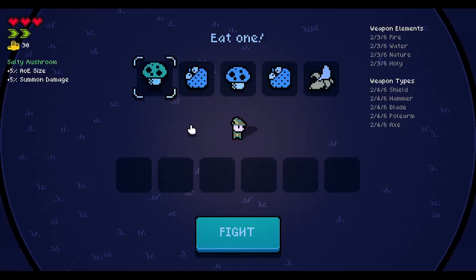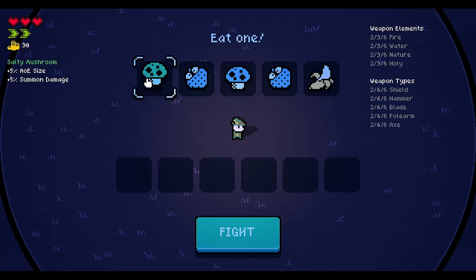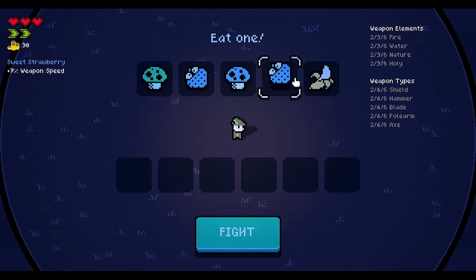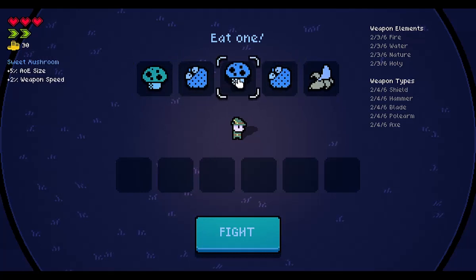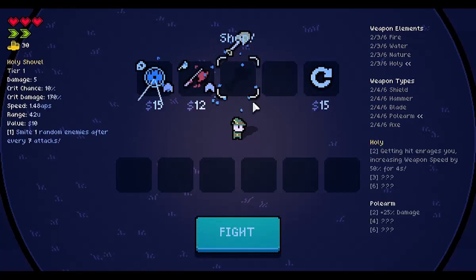Okay, that did not work out so well for me. So let's check out some other guys here. Salty Mushroom — area of effect, summon damage. Weapon speed. AoE size, weapon speed. Weapon speed. Crit chance and crit damage. These are the same? Oh, they're literally the same. We're just going to go with that.